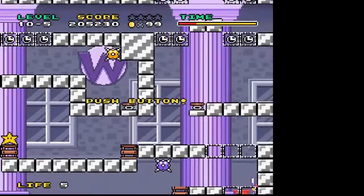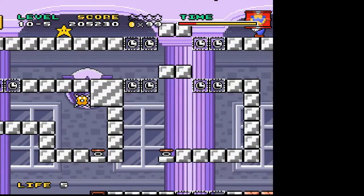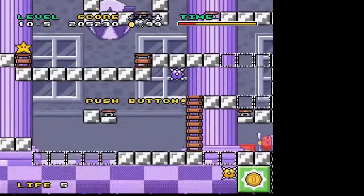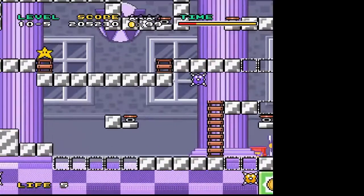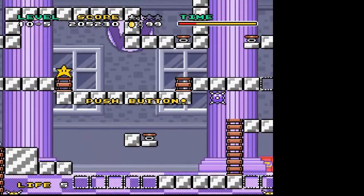This spring kind of in the middle here gets me up to the Luigi platform. So how do you get to that spring? From this spring down here. How do you get to that one? The spring below it. How do you get to the bottom?